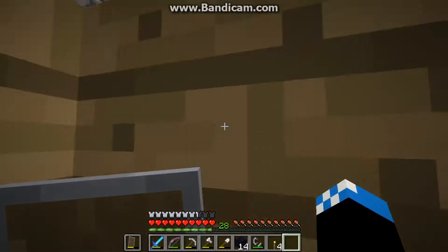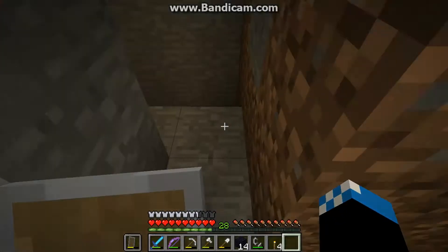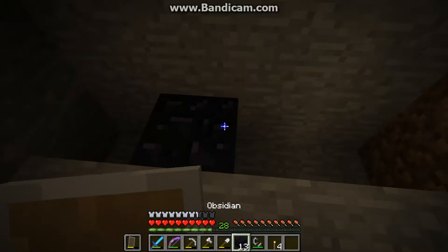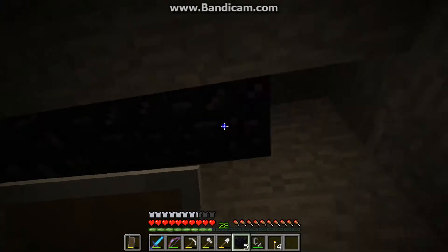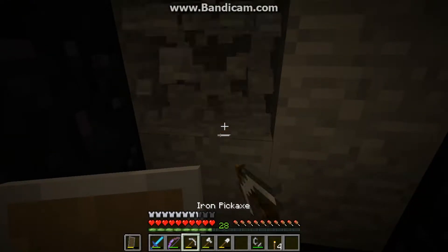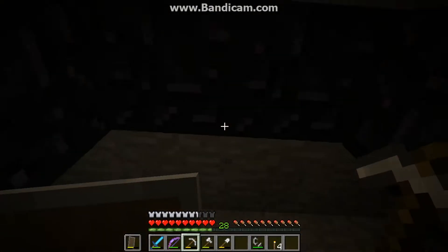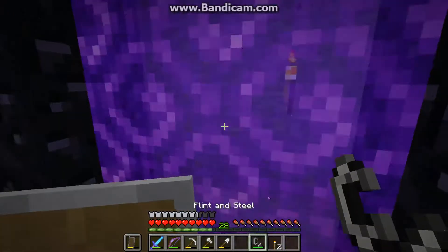We're going to the Nether, so we need to make a portal. To make a nether portal you need 10 obsidian, or 14. If you only have 10, you can just fill in the corners and build it that way. So now we have our portal. You're going to want to dig out an area on all the sides so that we'll be able to get out once we go through. And we'll light it up — as you can see, we get that purpley effect.